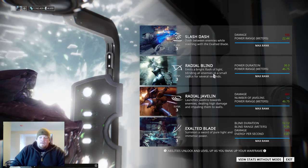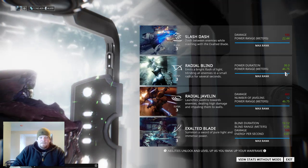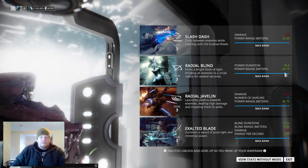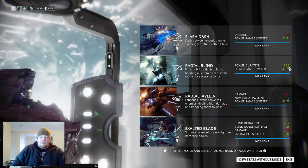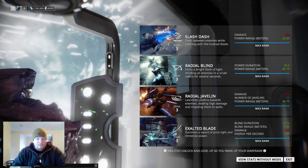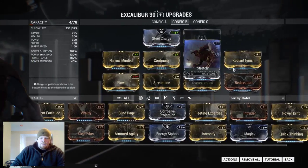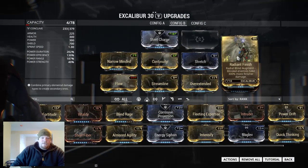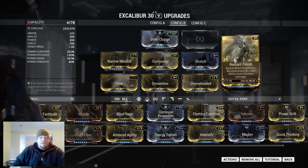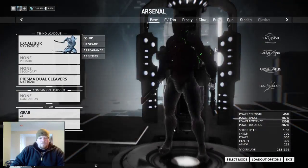Radial Blind causes all enemies around you up to a pretty large radius to be blinded and therefore unable to attack you or your teammates. They stay blinded for half a minute — a considerable amount of time. During that time you can quickly move from one group of enemies to the next finishing them off, especially when you use the syndicate mod Radiant Finish, which increases all finisher damage against blinded enemies by 300%. When they are blinded, all you need to do is move in behind them and get that finisher damage off.